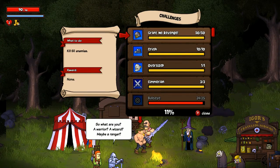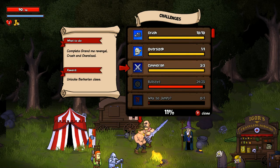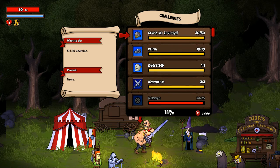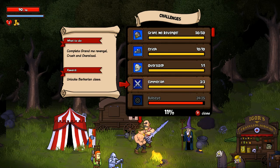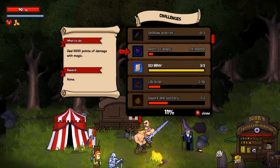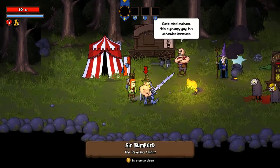This guy talks about different challenges. So, kill 50 enemies — no reward — but some of them do have rewards, like unlocking the Barbarian class. That was from completing 'Grant Me Revenge' — kill 50 enemies, 'Crush' — crush 10 enemies by stomping on them, and 'Oversize' — kill a giant. You did all three of those and unlocked him. You can see we're 11% done with our challenges. The Alchemist I have not unlocked yet, believe it or not.